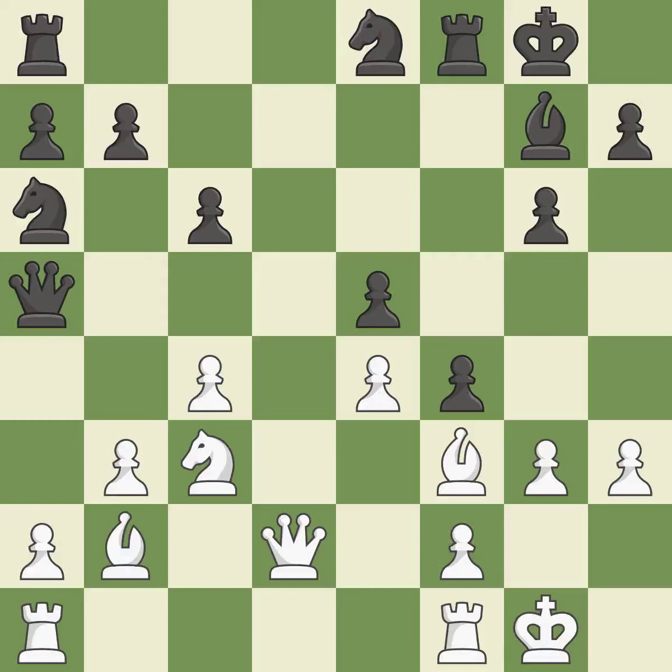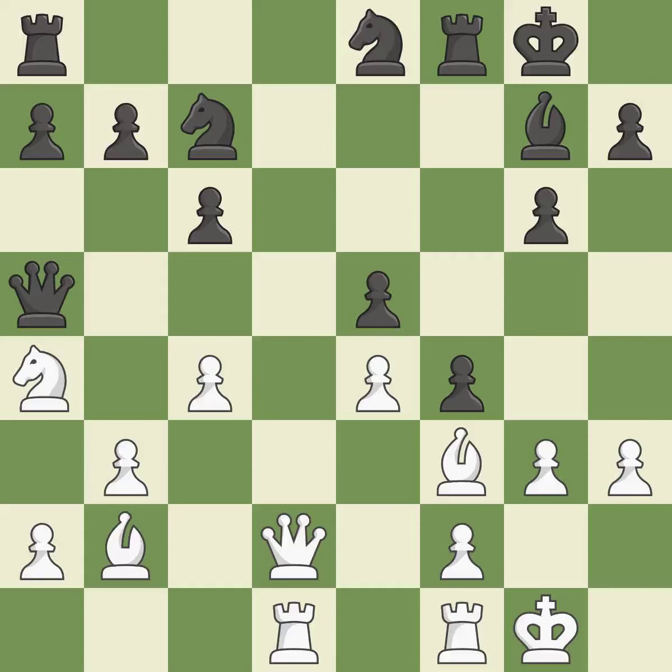This develops a rook off its starting square, getting it into the action. This threatens to reveal an attack on a queen — it is best. This misses an opportunity to connect rooks and allows the opponent to reveal an attack on a queen — it is a mistake. This displays a queen attack — it is ideal. After all captures, this is an equal trade. This is the only move that works. This exchange is fair — it is ideal.